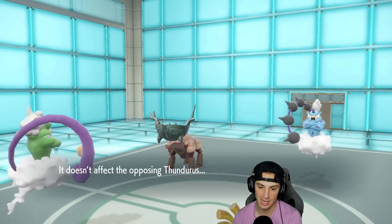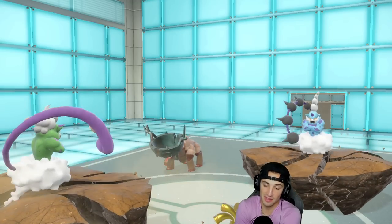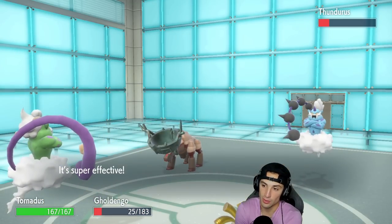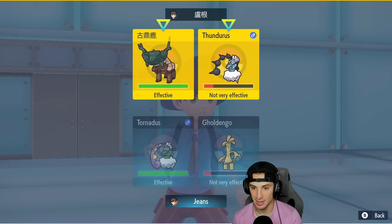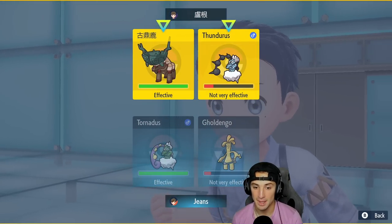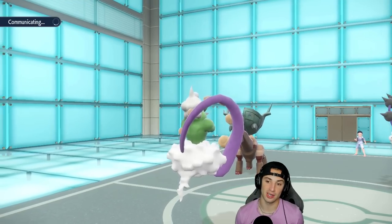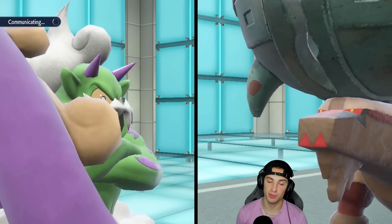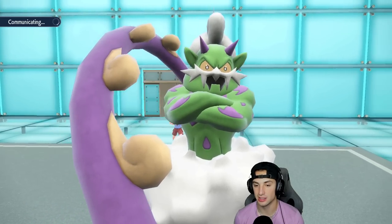EQ is now going to fly but Gholdengo survives. I pop Bleakwind Storm while choosing Power Gem again, doubling down on Thundurus. Bleakwind Storm ends up missing, but we have speed cooking from Tailwind. If Bleakwind Storm doesn't KO, I can just KO Thundurus with Power Gem to eliminate it and deal with Ting-Lu later.